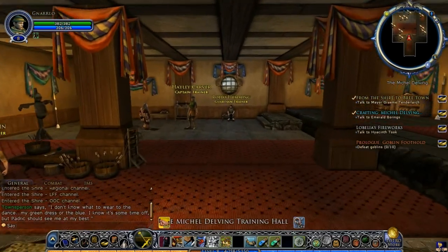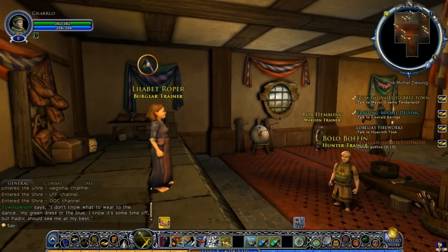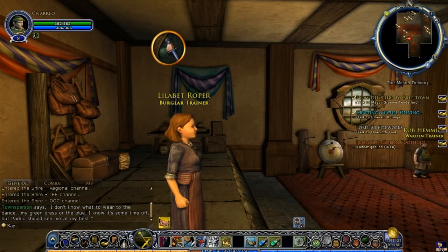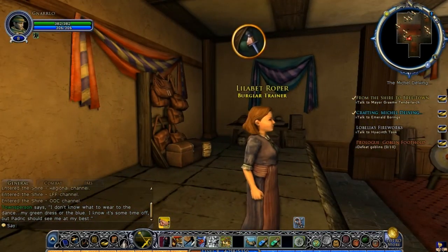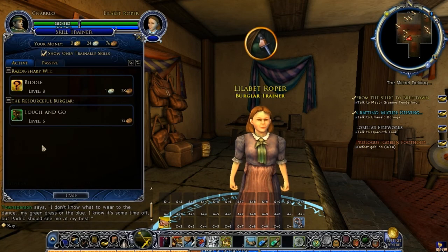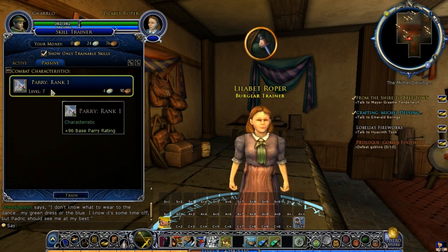Since we've gained up to level eight and haven't trained yet, let's go in and see if there's any new skills we can pick up. We're going to look for a burglar trainer. Whatever your trainer is will always have a little icon over their head — this one has the burglar icon; none of the others have an icon over their head, meaning we can't use them. So let's see what the burglar trainer has to say. Under passive skills we have Parry, so let's go ahead and train that up — it will help our defensive capabilities.